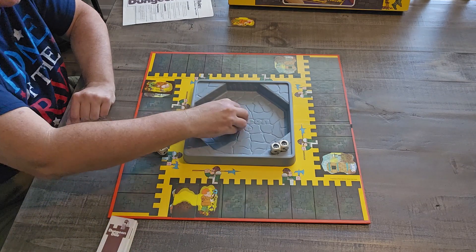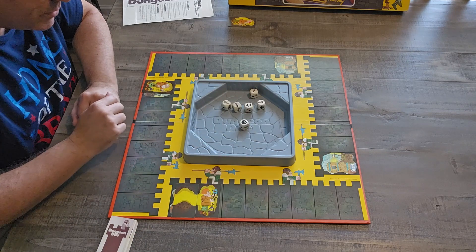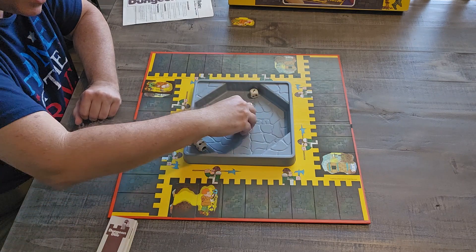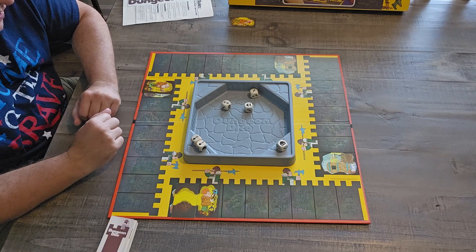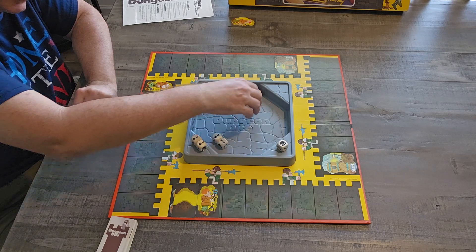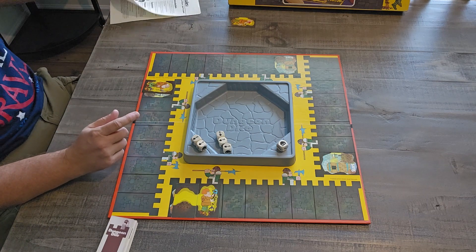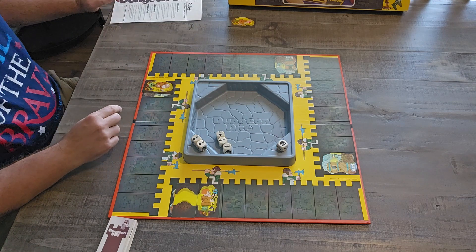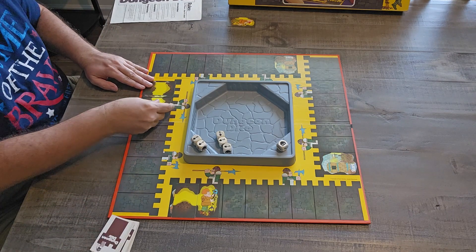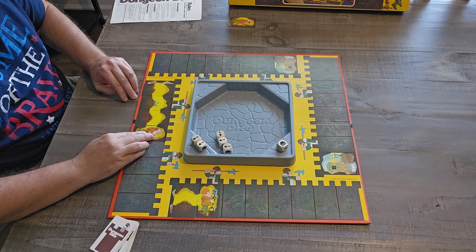Now it's the old man's turn. I take all six dice and roll — I got a pair of shovels and a helmet. I press my luck and roll again. Five shovels! Since I got five of a kind, I end up getting three cards. One, two, and three. Boom!